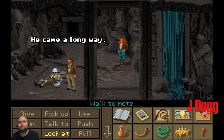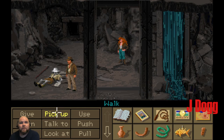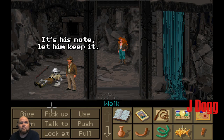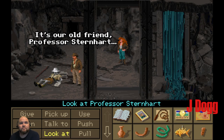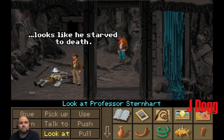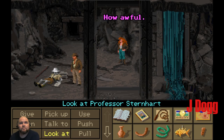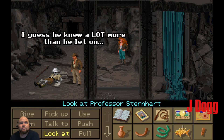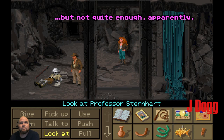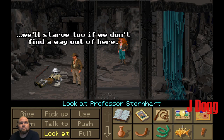He came a long way. Let's pick up the note. Can we take it? It's his note, let him keep it. Old Sternhardt — our old friend, Professor Sternhardt. Looks like he's starved to death. How awful. I guess he knew a lot more than he let on, but not quite enough, apparently. Yeah, we'll starve too if we don't find a way out of here.